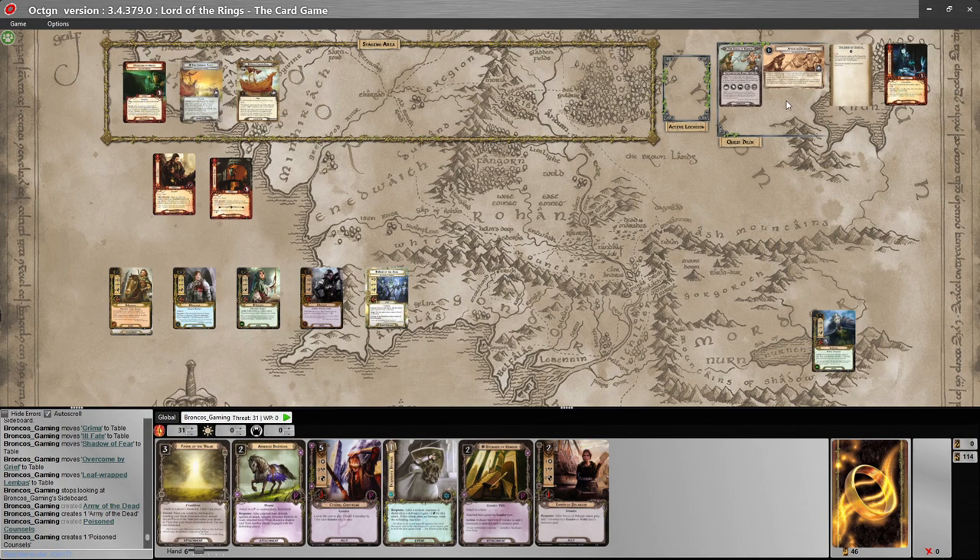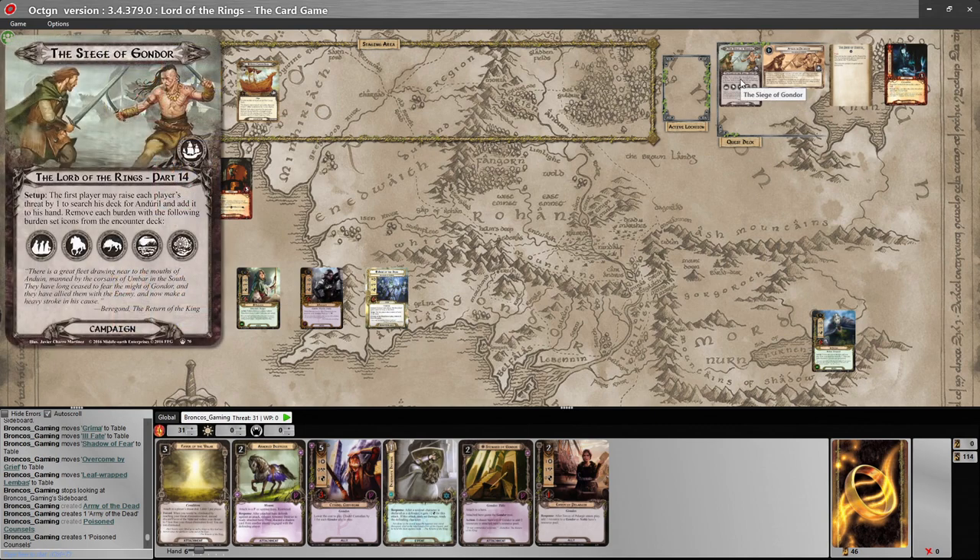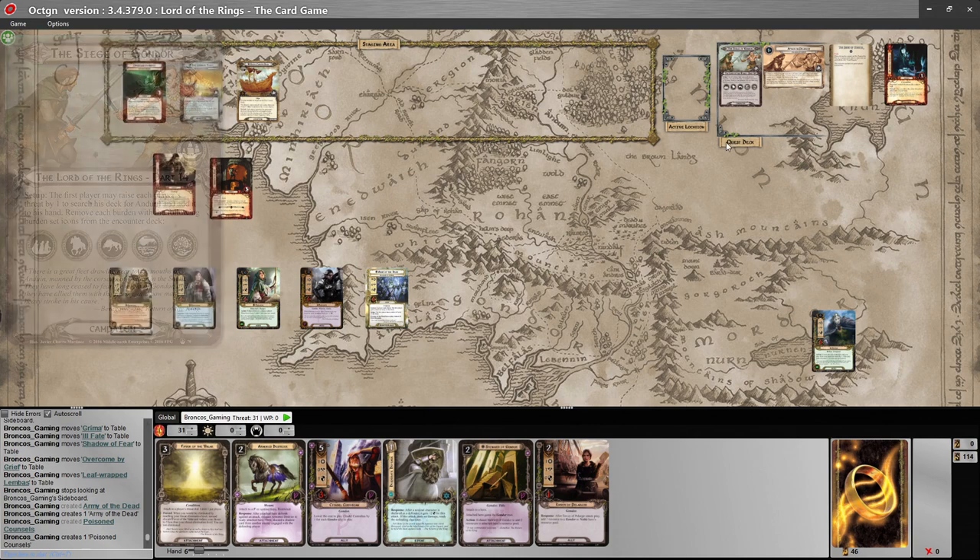Let's do some setup here. We've got Lord of the Rings Part 14, The Siege of Gondor. It says: 'There is a great fleet drawing near the mouths of the Anduin, manned by Corsairs of Umbar in the south. They have long ceased to fear the might of Gondor and they have allied with the enemy and now make a heavy stroke in his cause.' Our setup: the first player can raise each player's threat by one to search their deck for Andúril and add it to their hand, and remove each burden with the following burden icons. So we don't get the Black Riders stuff or burdens from Shelob's Lair or the Marshes. We'll raise my threat by one.